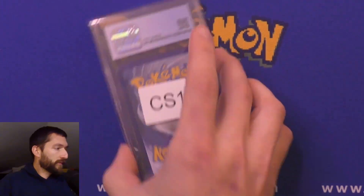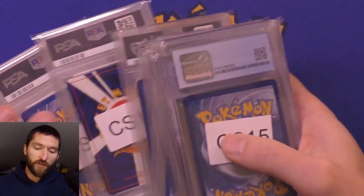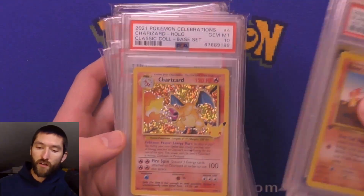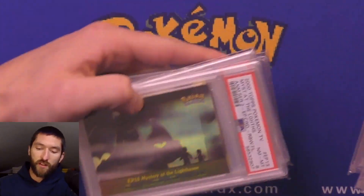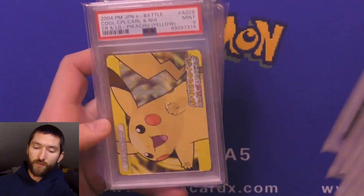On to another consignment — let's see what else we have here. I don't think any of them have a ton of cards. These are all CS15. Got a Blaine's Charmander, a Charizard from the Neo 2 file, a Classic Collection first edition base set, some tins right there, and one of the cooler top artworks.